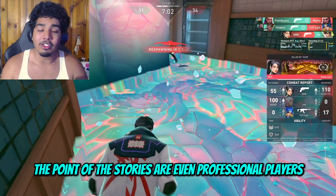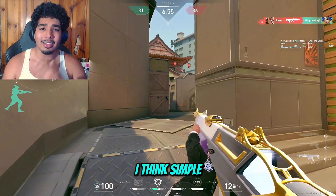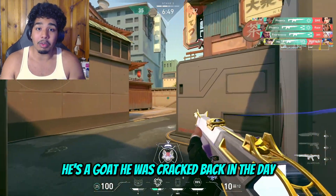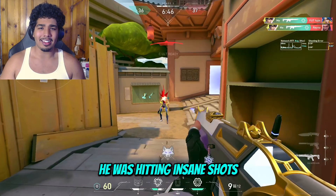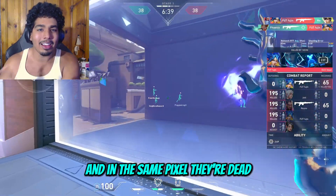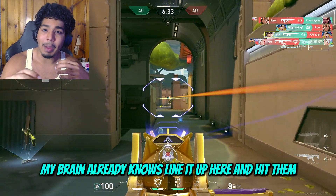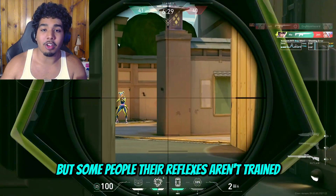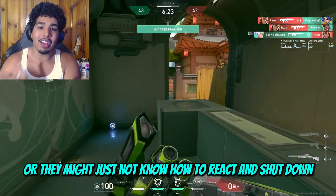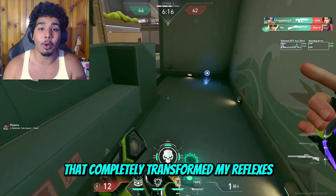The point is: even professional players can have slower reaction times than me. Simple has a reaction time of around 180 milliseconds, but he's a goat — hitting insane shots. You watch him and the moment someone pops up on screen, they're dead. That's his reflexes. He's trained his reflexes so that when he sees a target, his brain already knows to line it up and fire. Some people's reflexes aren't trained, so they might overshoot or just shut down. I'm going to share reflex maps from Kovacs and Aim Labs that completely transformed my reflexes.